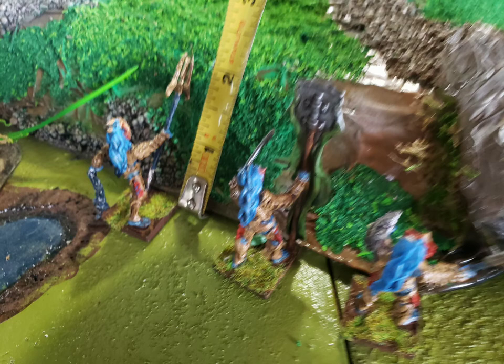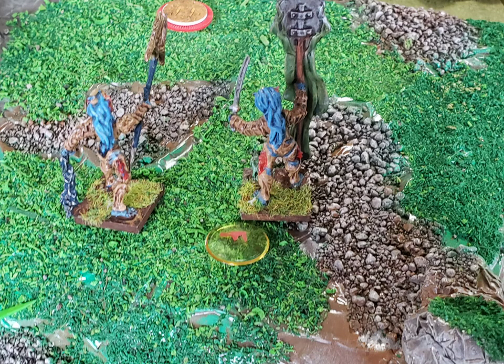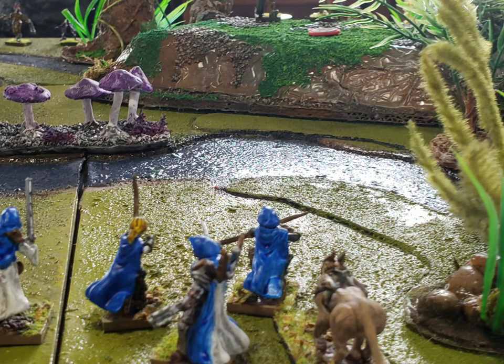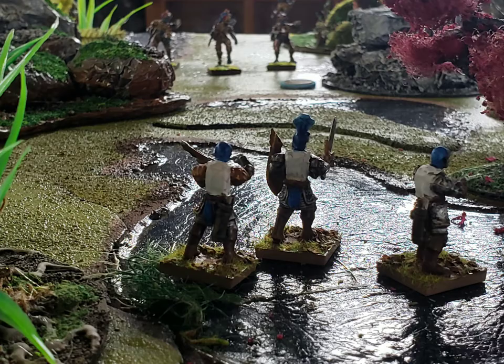We probably made a lot of mistakes throughout this game and that's okay. After measuring the rough terrain, we decided one model can make it up the hill, but that model — the dude with the banner — is now fatigued, with a little fatigue marker on him. From the Basilians' point of view, they can see the hill is being occupied.